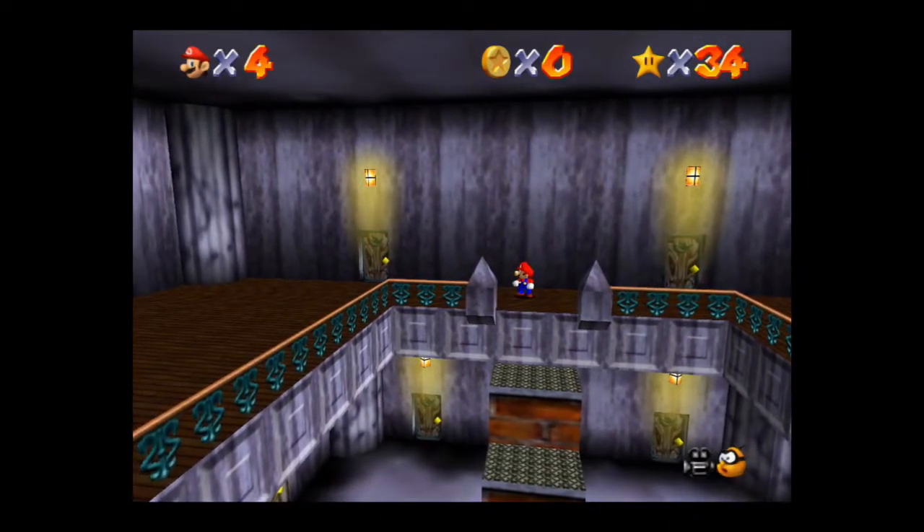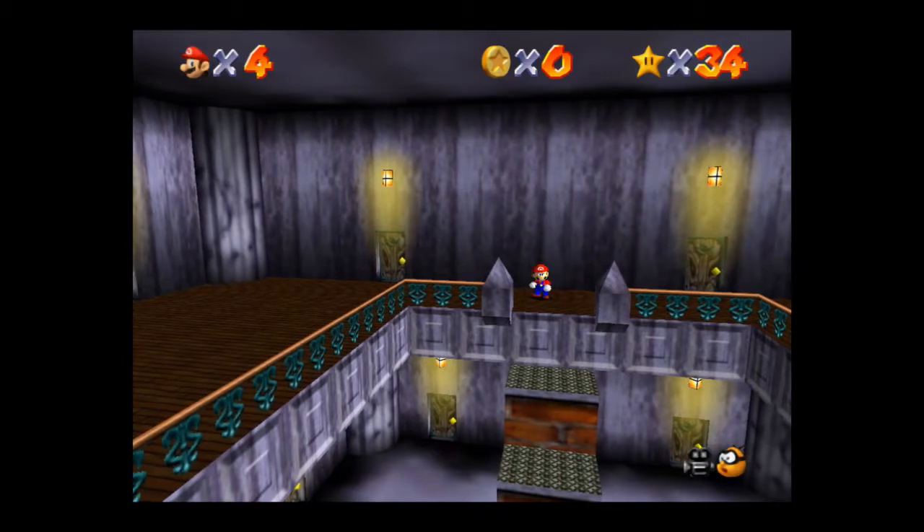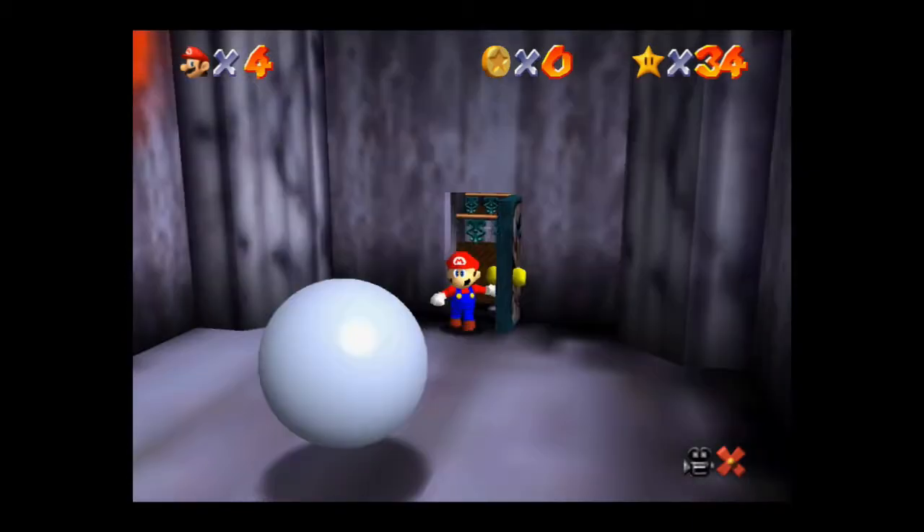Before I go on, let me go ahead and reference my handy-dandy Power Star checklist here that you guys can't see. What do we got? Third star in Big Boo's Haunt: Secret of the Haunted Books. So we gotta find some haunted books. I think last episode we unlocked the upstairs here.